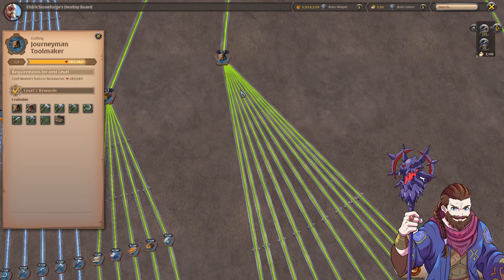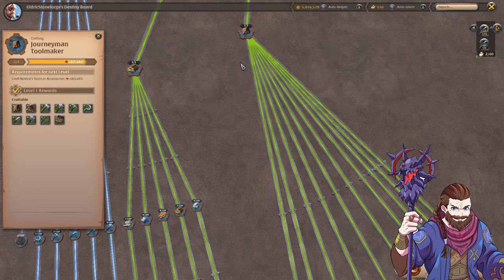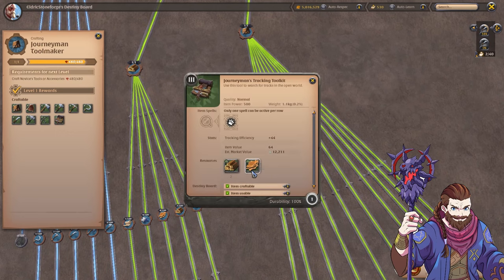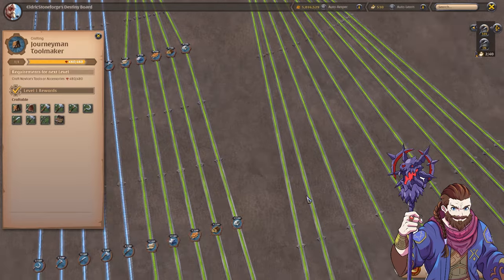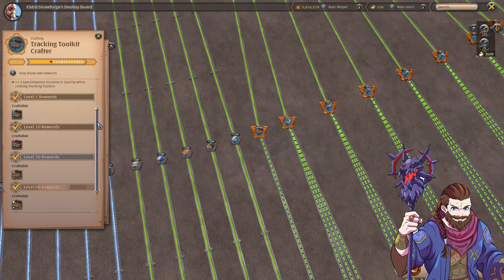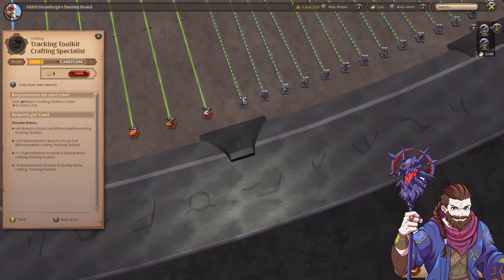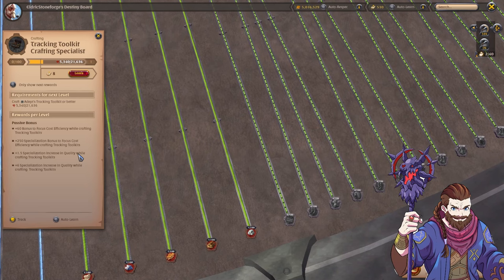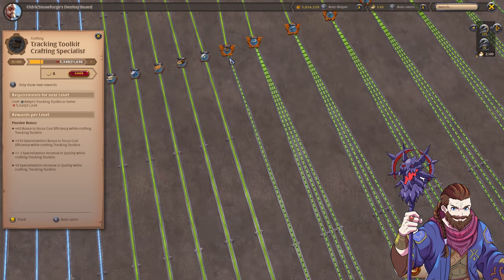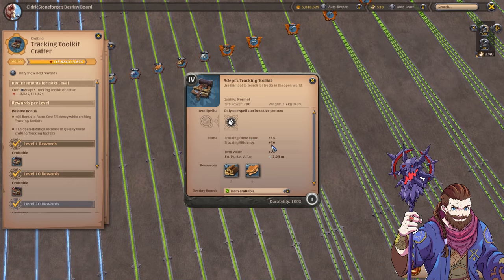We also have the actual crafting of the tracker toolkits in the Destiny board — since this is a crafting thing it is part of the Tool Maker tree. To craft these it will require planks and leather, which obviously depends on what tier you are doing. As you craft these toolkits you will get bonuses to cost efficiency, and as you level it up you'll be able to craft the higher tiers of the tracking toolkits, and then obviously a specialization with focus and everything else just like crafting any other tools. At your base tier, for example the tier four tracking toolkit, you have a 5% tracking fame bonus and a +56% tracking efficiency.